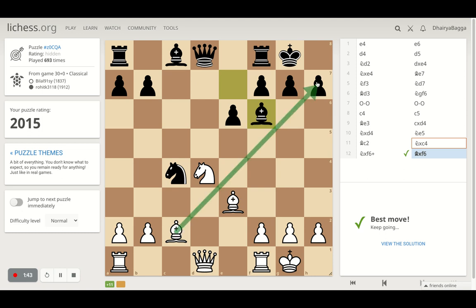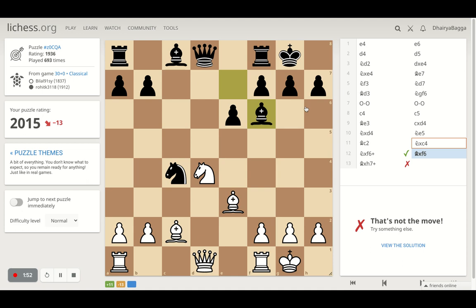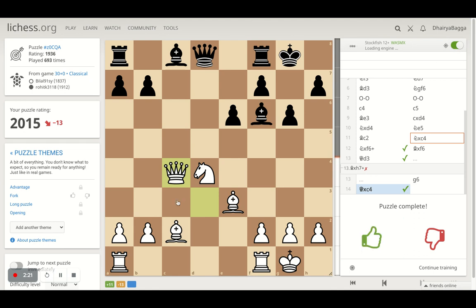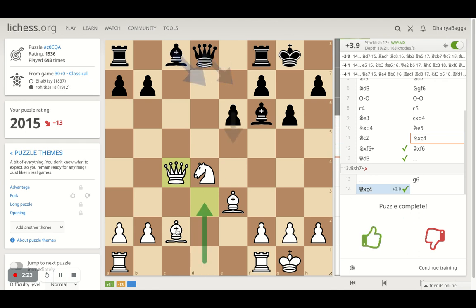Maybe bishop takes is one option — that gives a check as well — and then queen is also going to join the action. Should I take the pawn? No, that didn't work out. What was the solution? Queen to d3, trying to retain the battery, which would go for checkmate. And if you try to save the checkmate by moving pawn forward, say g6, then you can take on the knight.